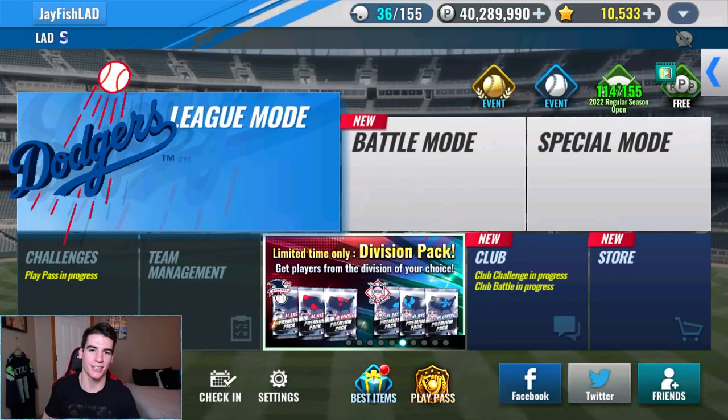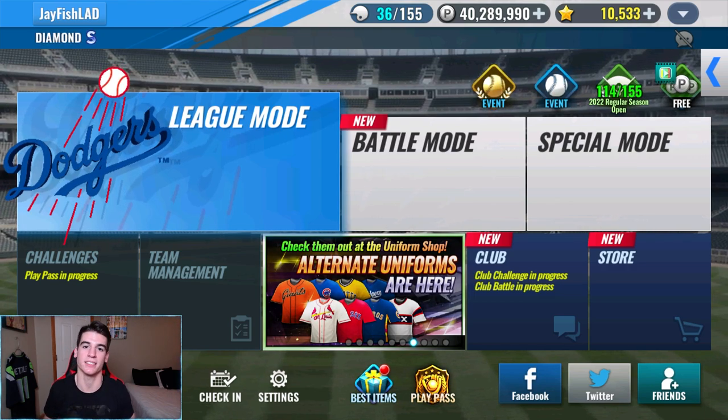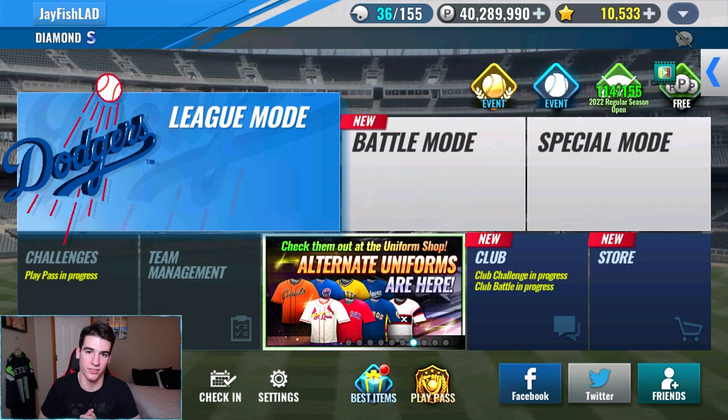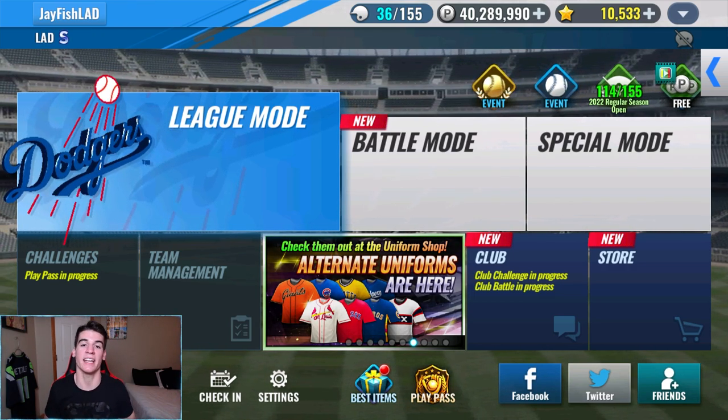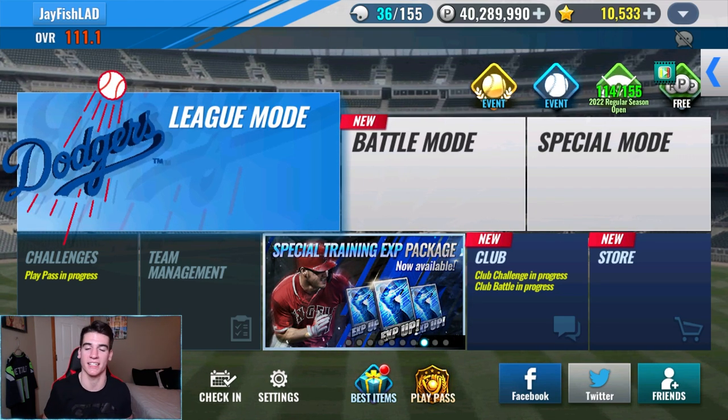This foo foo Reddit guide is a few months old, but as of February 2022 when this video goes up, it still seems to be intact. Starting pitchers are the most important aspect of the game, and having a good skill set on them is crucial in improving in both ranked and club battle.